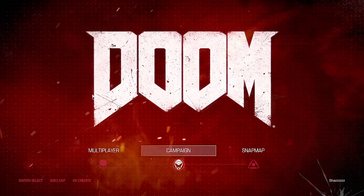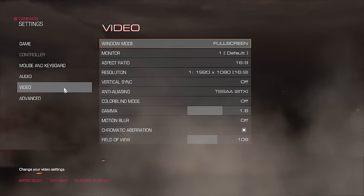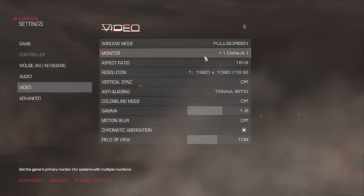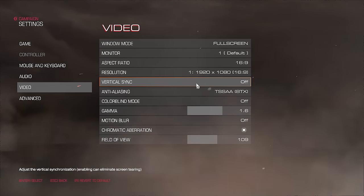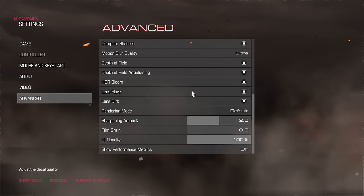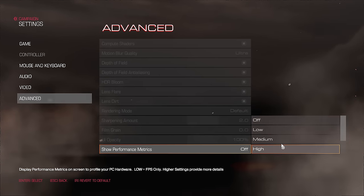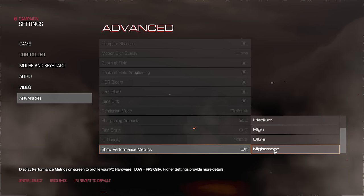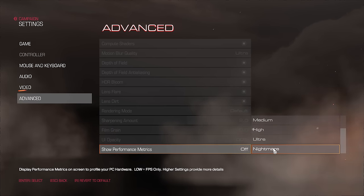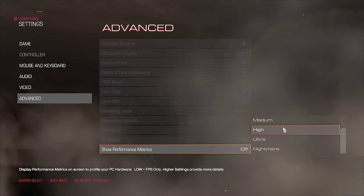So let's have a quick look at the options menu, talk about performance, and then we can just get back into ripping and tearing. First things first, does this have pretty much everything you could ask for? It kind of does, actually. It's got a surprising number of options. This is the id Tech 6 engine and there is a lot here, including nightmare-level performance metrics — these will show an insane amount of data about how well the game is running, how much it's using every single CPU core. It's great that they included this.